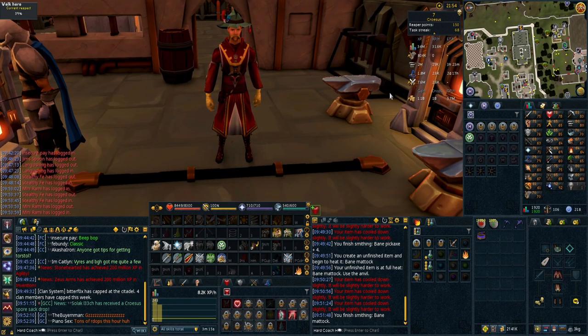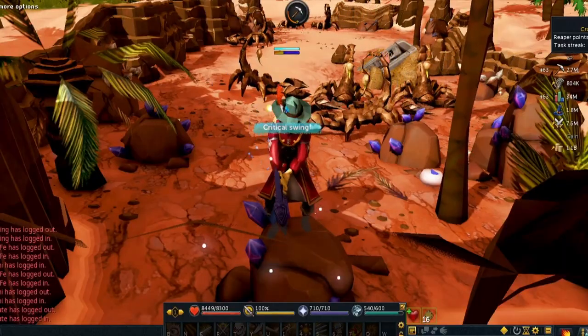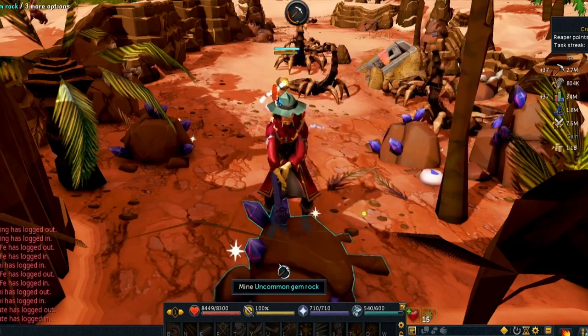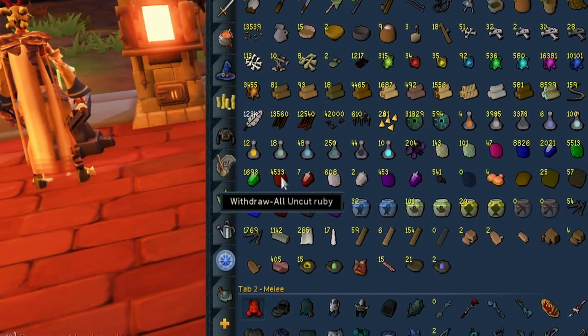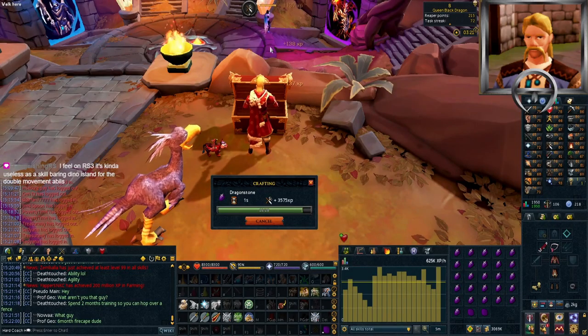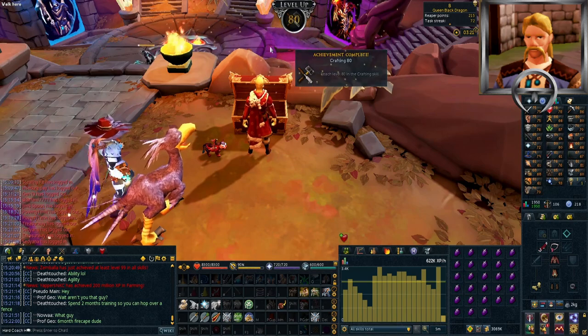I've whipped myself up a Bane pickaxe plus 4 so I can go mine the gems we need for 80 Crafting to finally get Invention unlocked. And while I was at it I whipped up a Bane ore box and a Bane mattock as well. It took us a good few hours to mine the gems we needed from the Ithell mine. We needed enough for 1.3 million crafting XP to get us to level 80. In the end we mined 8,800 sapphires, 5,500 emeralds, and 4,500 rubies. I have a few hundred diamonds and dragonstones banked from Reaper tasks to take us over the finish line, and we did end up dipping into the dragonstones to finish level 80 Crafting.